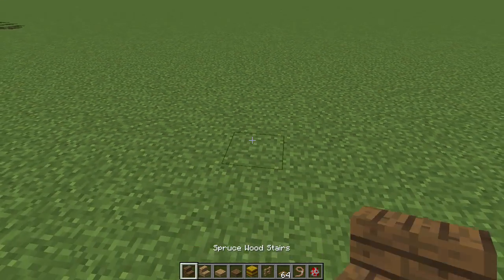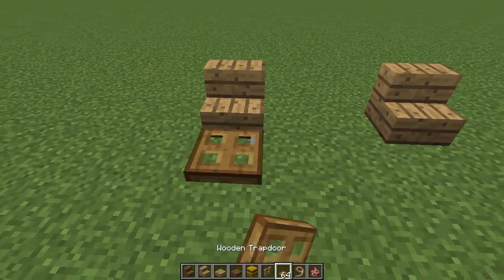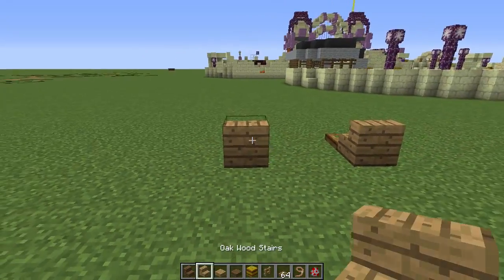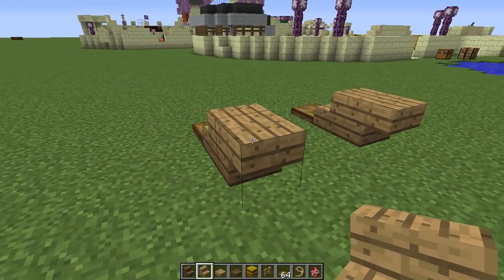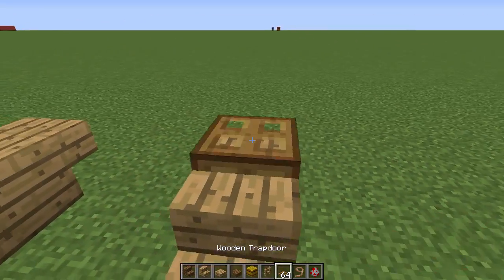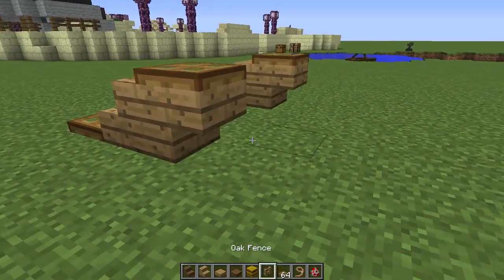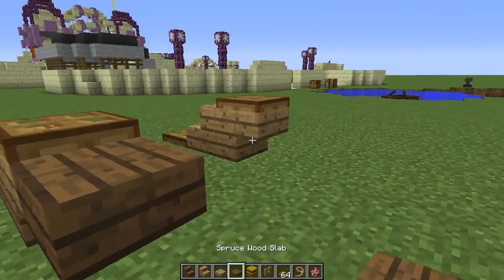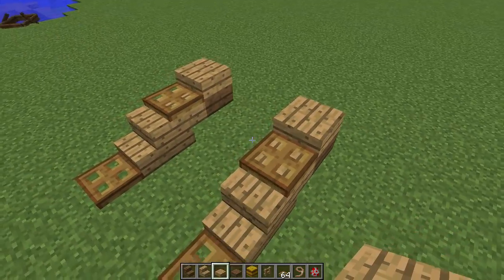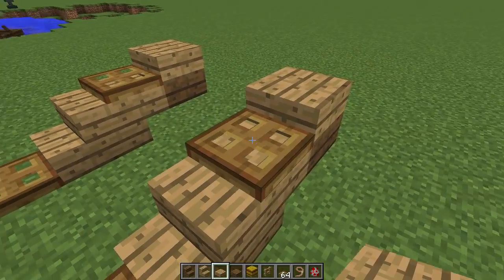We'll start by making the arms of the cart. Put two sets of oak stairs, add trapdoors to the front, and build another set of oak stairs inverted on the back — this forms the basis of your cart. Add trapdoors on top; since we're in 1.9 you can add them anytime. If you're building in 1.8, add the spruce wood slabs first, then oak wood slabs on top, and attach the trapdoors to those oak slabs. The luxury of 1.9 is you can place trapdoors whenever you want.